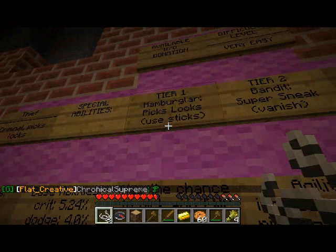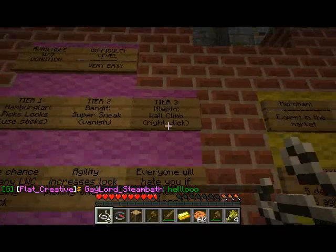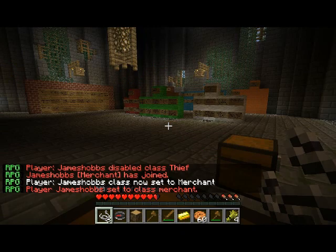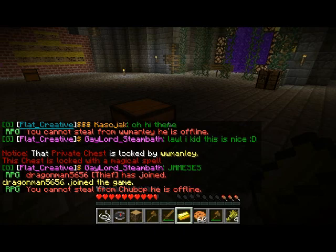The Thief has the ability to pick locks using sticks — there's a percent chance to pick the lock and open it. At tier two you can vanish: when you sneak around you'll be invisible. At tier three you can climb walls. Thief is probably the most popular class. Merchant is really cool — you get your own personal mine cart that follows you around. You can access it and store stuff in it, or left-click it and it will transform into a chest and transfer your items over.